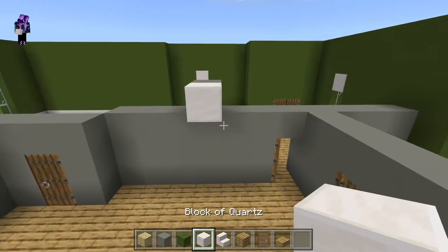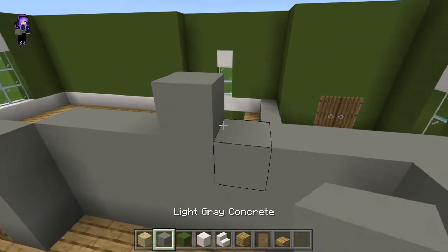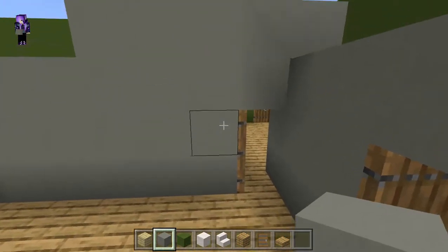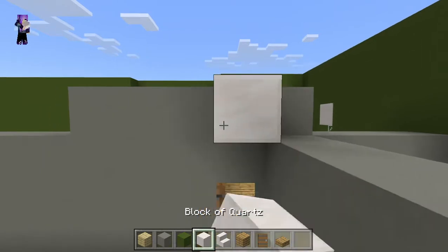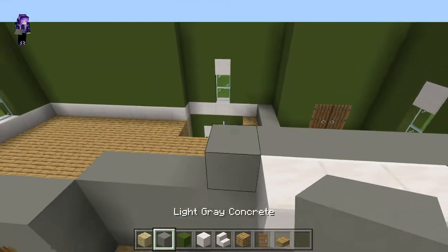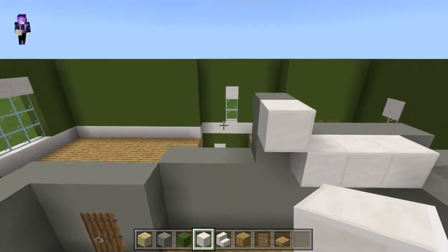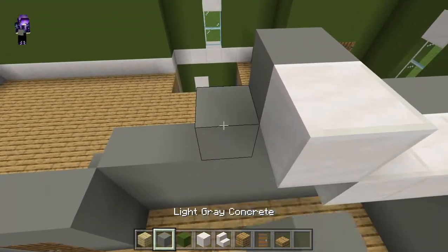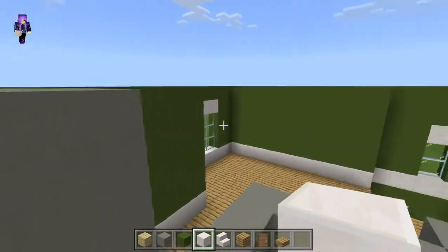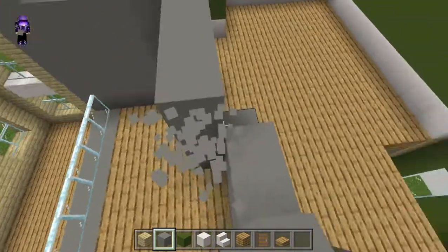No, it comes along. We're gonna worry about this later, but it'll be right along here, the quartz wall. And then it'll come up one block, and then it'll come up another block, like that. And that's the highest it will be. That's why we can do these walls now, cause we know how tall it'll be.